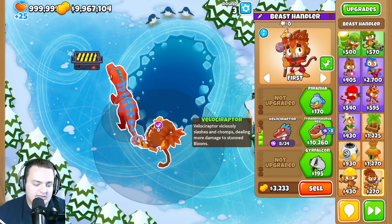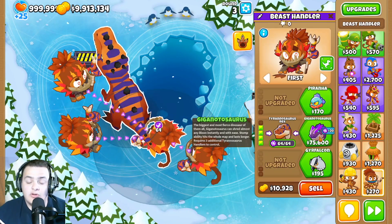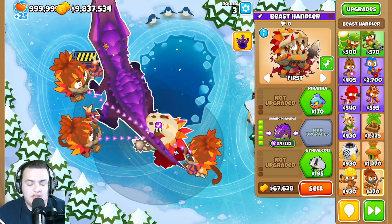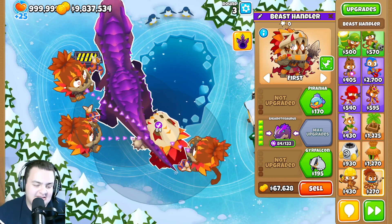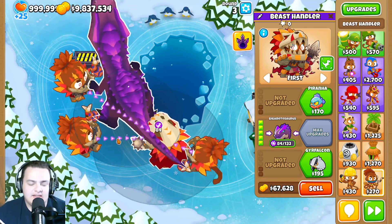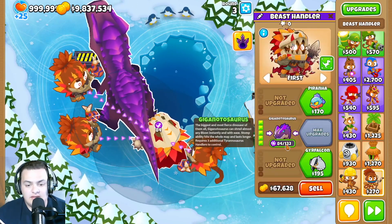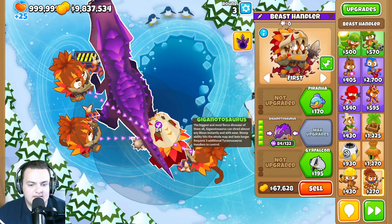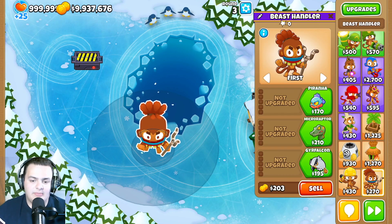The Gigantosaurus is no longer affected by line of sight — as the notes literally say, it's a big boy. Its cooldown has been reduced from 35 seconds to 25 seconds, making it more viable. It also seems like you can now merge up to six beast handlers.